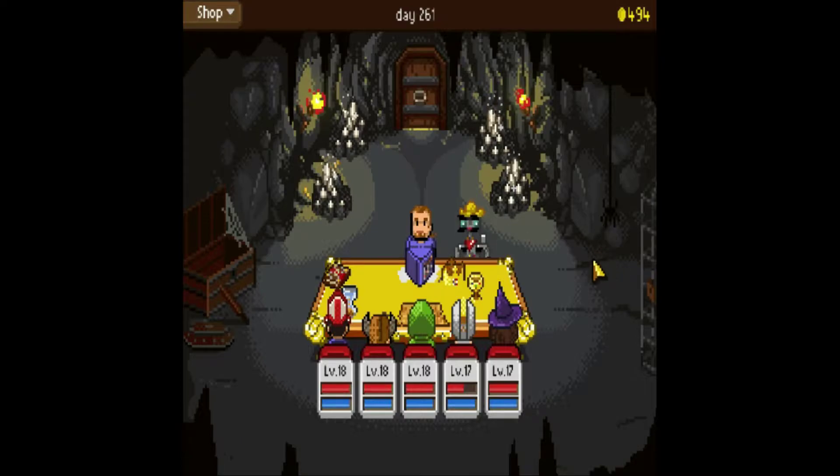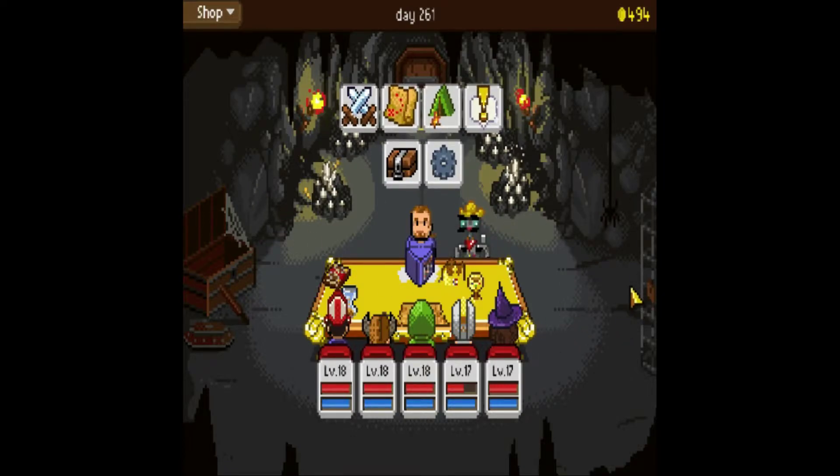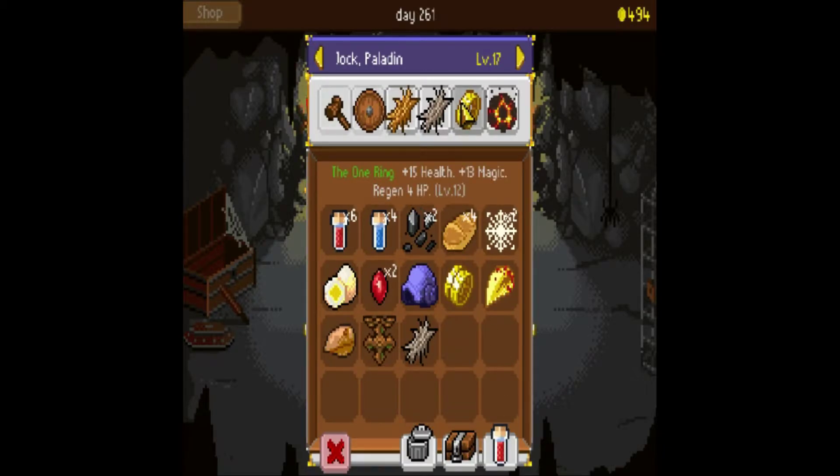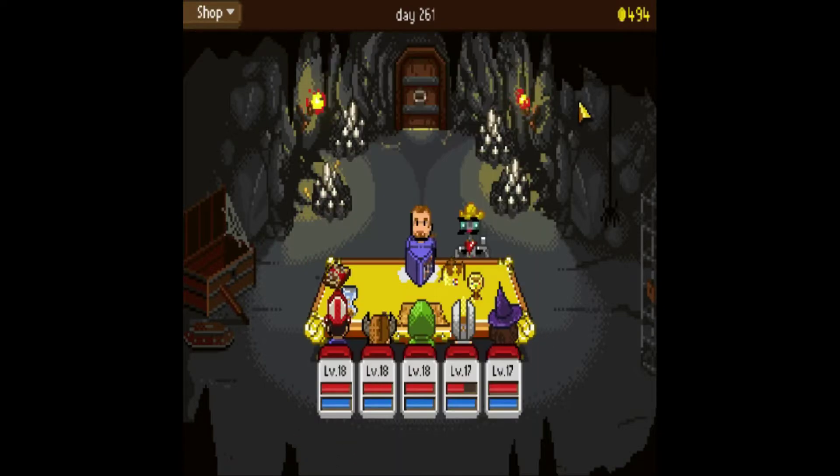Welcome back to Knights of Pen and Paper. It's been a while, but if I recall what happened last, we unlocked the Barbarian Class by giving him the Almighty Weapon. That guy doesn't have to rest — let's check his stuff. Maybe I could give him something to heal. He has Regent 4, so he'll be okay. Let's get out of here.